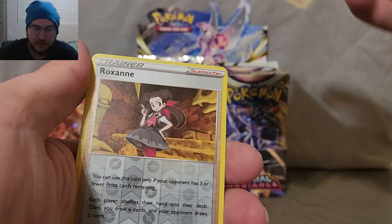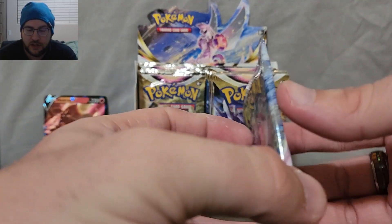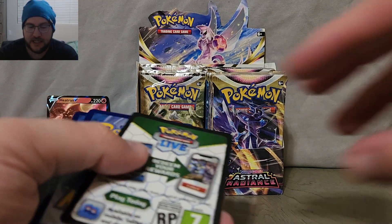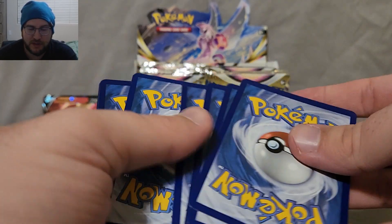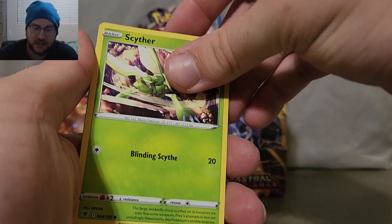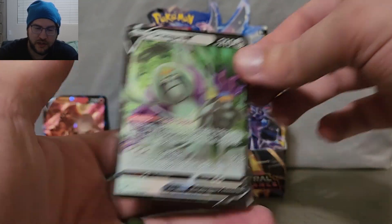I haven't pulled a single Machamp — no regular Machamp V, no Machamp VMAX, no Rainbow Machamp VMAX, or the Alt Art Machamp V. There are four Machamps in this Astral Radiance set, and I've opened like four booster boxes plus a bunch of three-pack boxes from Walmart and have not found a single Machamp. I'm the Machamp King — I'm supposed to be pulling Machamps out the wazoo! Oranguru V. There we are.